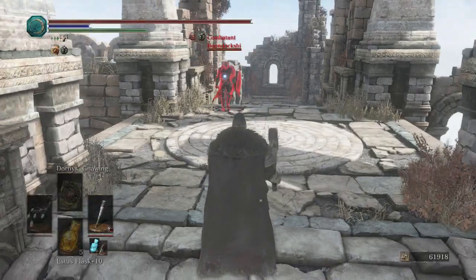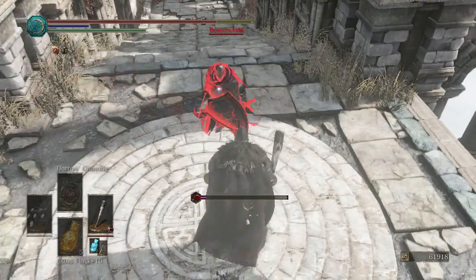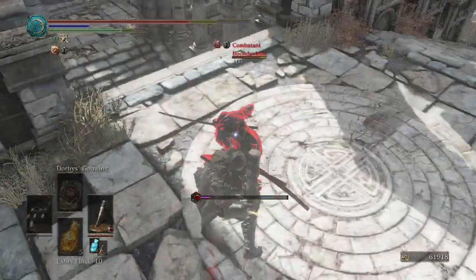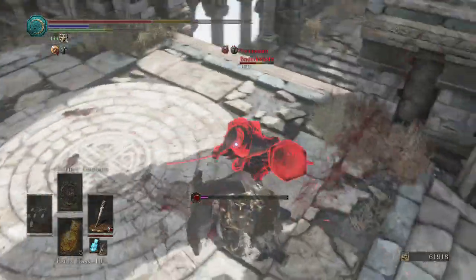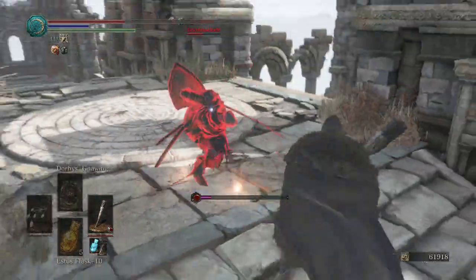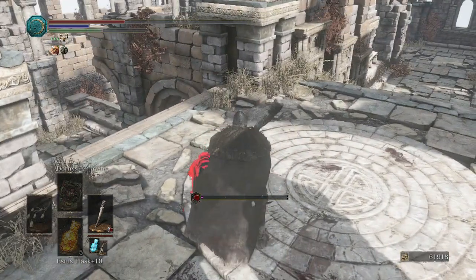Looks like our opponent has the Shield of Want. Hopefully he likes to use that thing, because I will bleed him to death by whacking on it. Hit him in midair, but he did quite a lot of damage. And we bled him out. Alrighty.